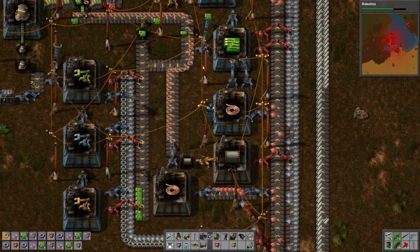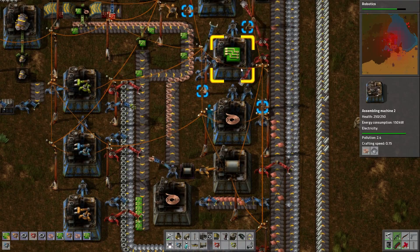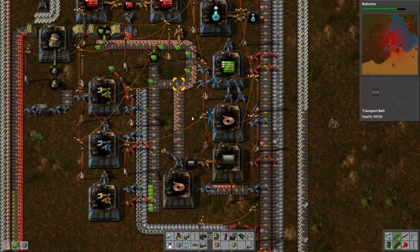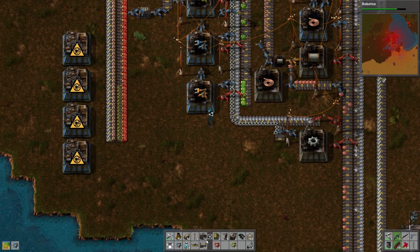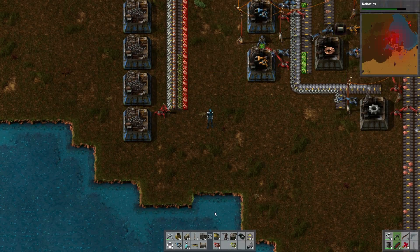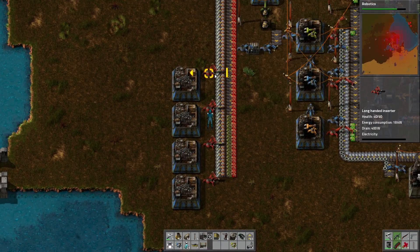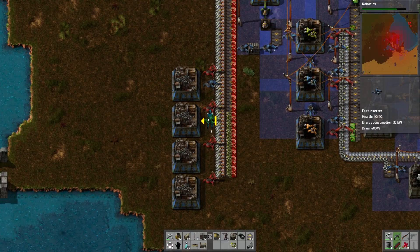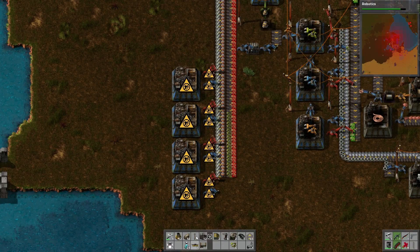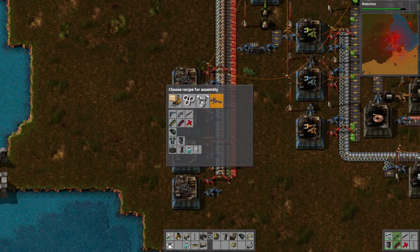Which means we could actually supplement it that way - that might help. The only catch is it might keep any coil from getting to there. Let's try that as an experiment. Long reach, two, three, four. Fast inserter, two, three, four. And power, two, four. Blue science is on its way.